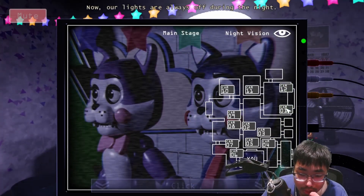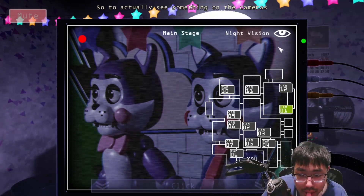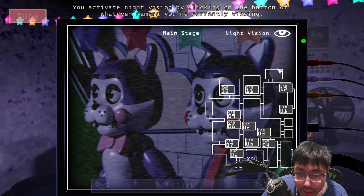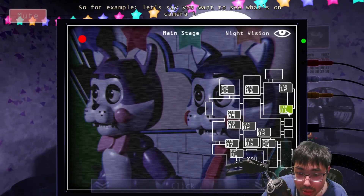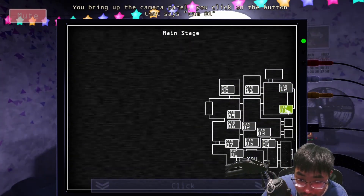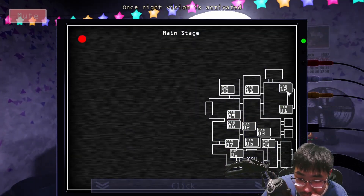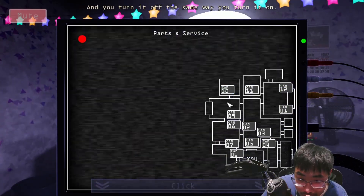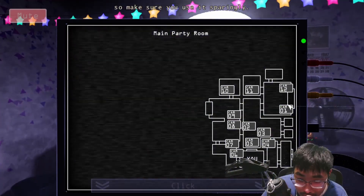Our lights are always off during the night, obviously, because it'd be a waste of power to leave them on all night. So to actually see something on the cameras, you can activate the camera system's night vision mode. You activate night vision by clicking on the button of whatever camera you're currently viewing. For example, say you want to see camera one — you bring up the camera panel, click on Cam 01, and then to use night vision, you click on Cam 01 again. Once night vision is activated, you can click on any of the other cameras and view them with night vision as well. You turn it off the same way you turn it on. Night vision takes more power than regular vision, so make sure you use it sparingly.